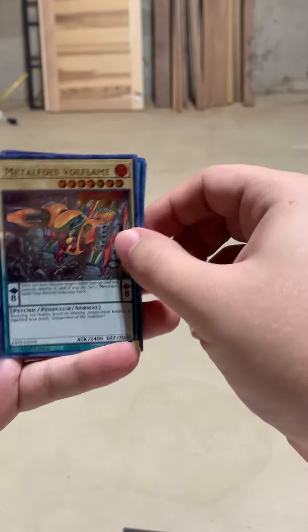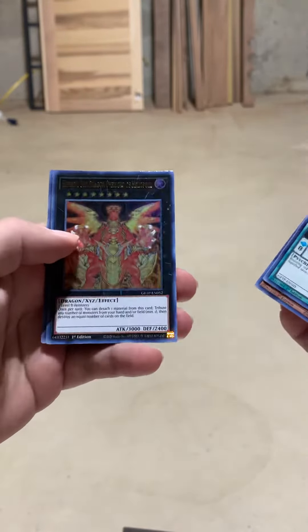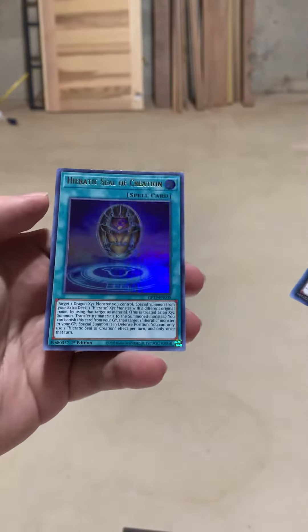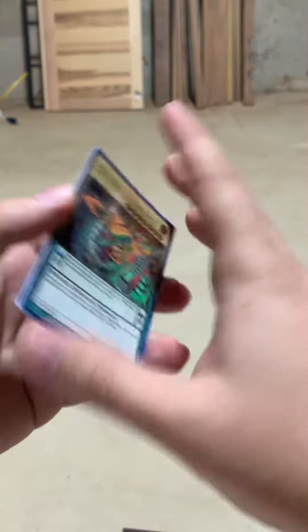We got Flame Volley, Heraldic Seal — kind of like that — Heretic Dragon, the Heretic Dragon Sun Overlord, I do like that one, and Seal of Creation. This is a very Dragon-heavy pack, so that was a pretty good start.